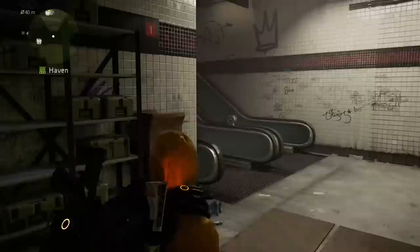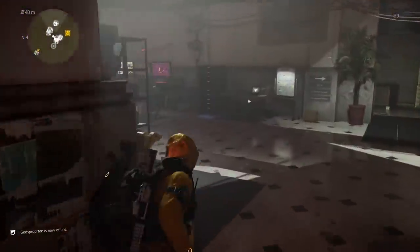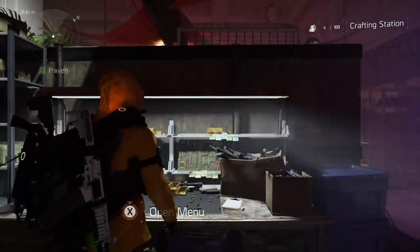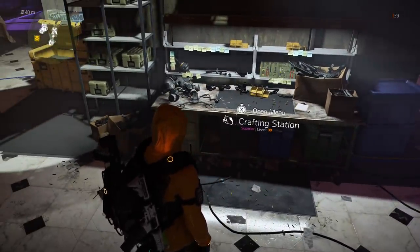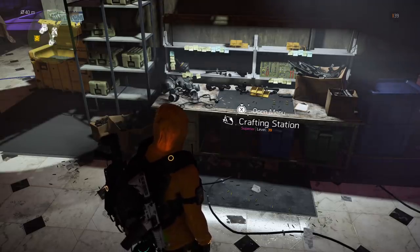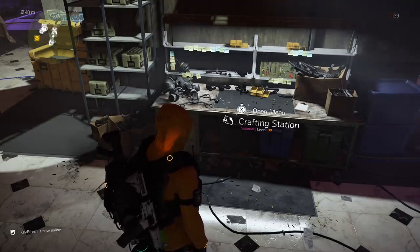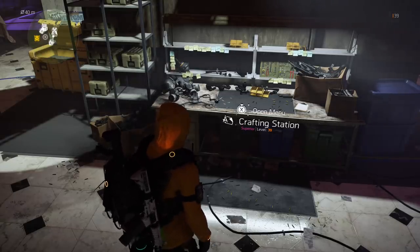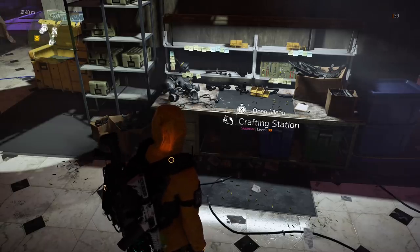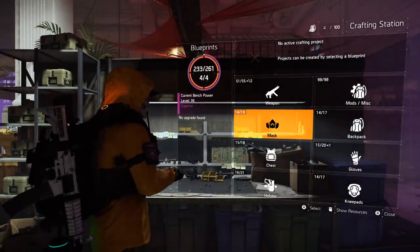The other tip is crafting. When you hit level 36, you will get what is called a Superior Crafting Bench — here it is. What it means by 'superior' is you can see right there below where it says 'Open Menu,' it says 'Superior Level 39,' so it's scaling to my level as we go. I unlocked the superior part at level 36, and I haven't even recalibrated my stuff yet. You go in here and get all your blueprints from Year One, and they scale.